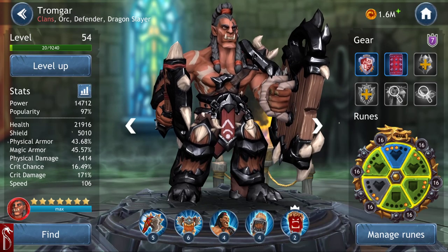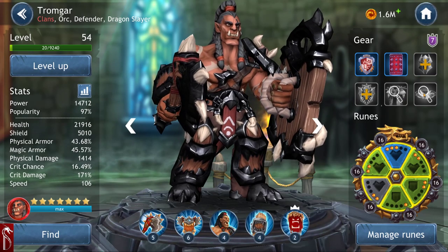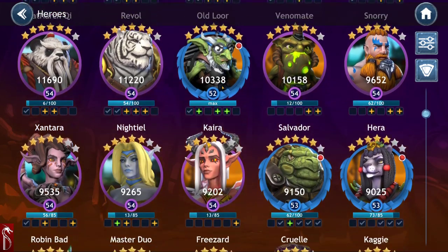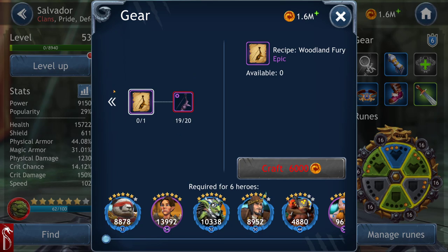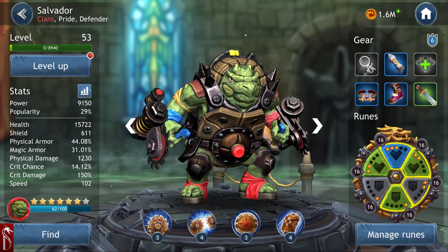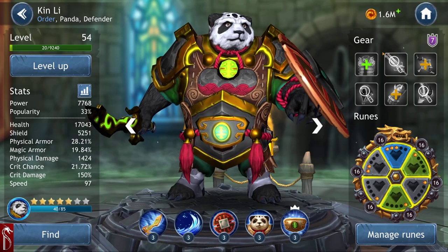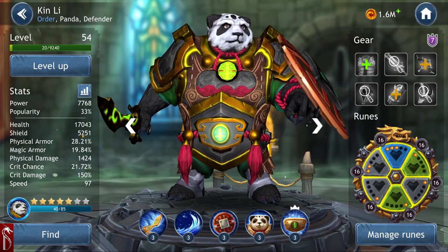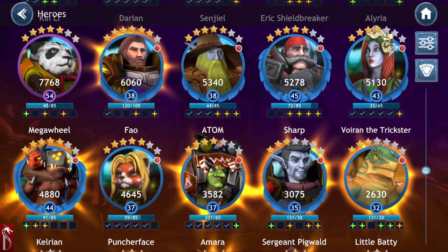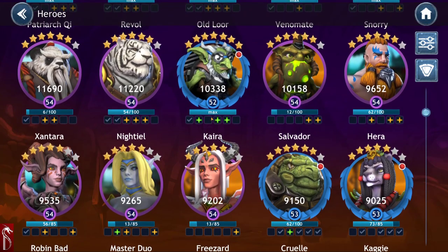Gear, on the other hand — while individual gear pieces bump up stats, the jump between gear 6 and gear 7 is huge in shields. It goes from hundreds, like 400, up to thousands. I can't show that footage right now, but you'd have to take my word for it. The jump is big.